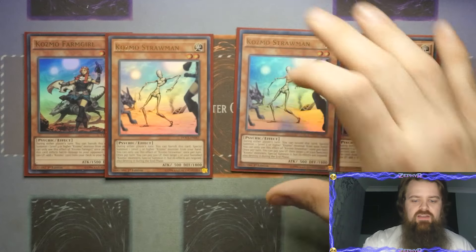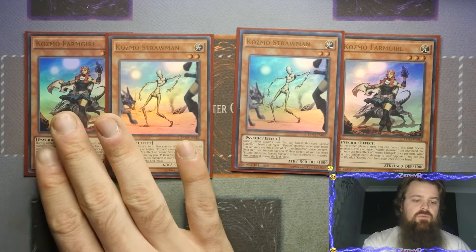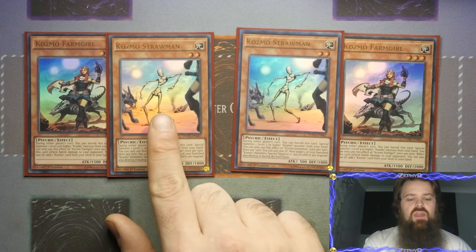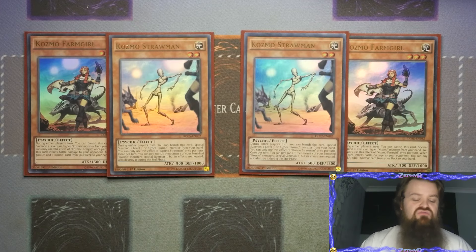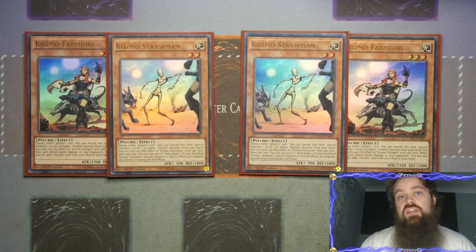We've then got two Strawmans - as you can see these are all Psychics. Farm Girl is based off of Dorothy from Wizard of Oz and Luke Skywalker, while Strawman is of course Scarecrow as well as C-3PO. Strawman has the ability - again a quick effect - to banish it to special summon a level 3 or higher, and then you pay 500 life points to target one of your banished Cosmo monsters and special summon it. However its effects are negated and you destroy it during the end phase, so that's when you're able to utilize the float effects when it's destroyed.